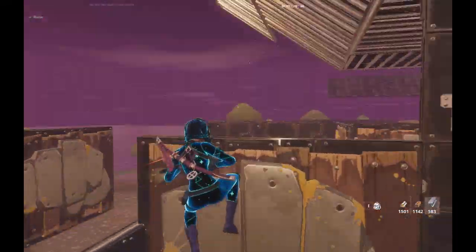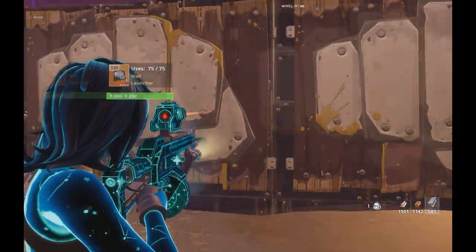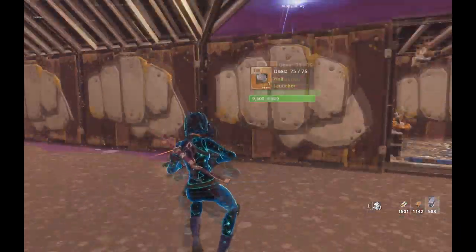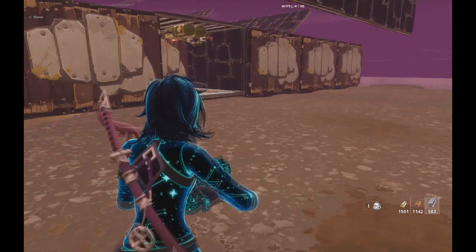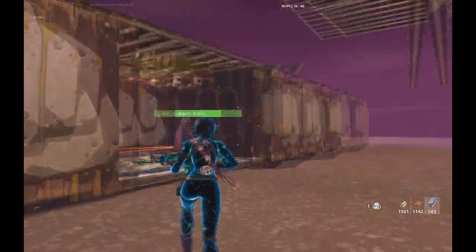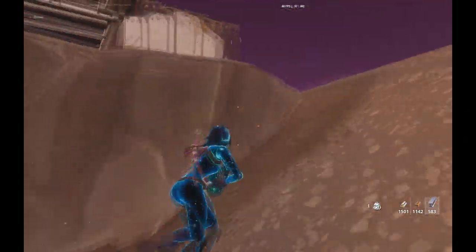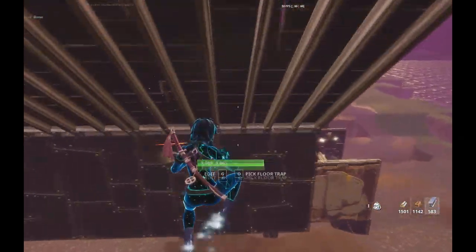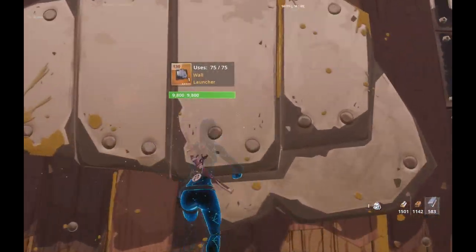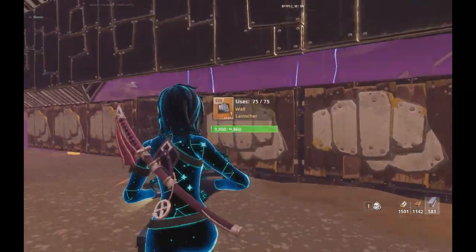Once we launch the husks all the way towards the east side, we have these wall launchers — and these wall launchers are healing wall launchers — so they launch them back over here. Once we launch them back, they can start going back to the regular path. If the husks are too close to the wall, they seem to want to hit on these walls. That's why I want to just launch them back to prevent them from hitting the walls.